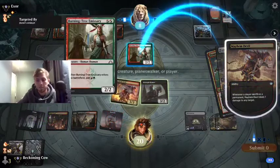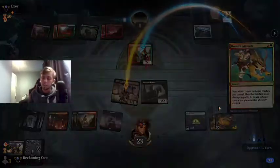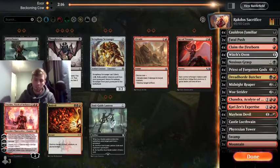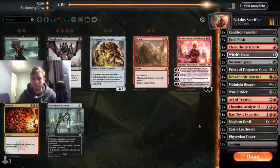We're just going to kill this. We would have lethal next turn because we could swing in for free, sacrifice the Midnight Reaper after combat, sacrifice the food - that would be 8 damage. Do we want to have Act of Treason as well? I think that's something to consider, definitely.